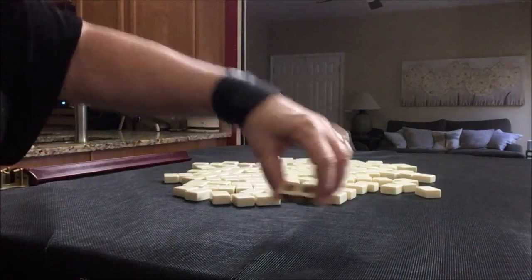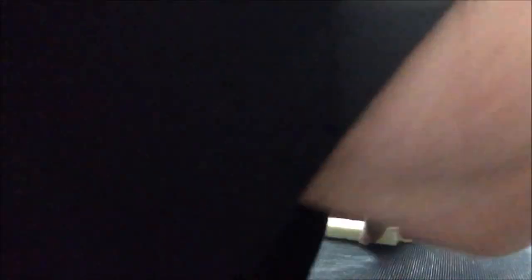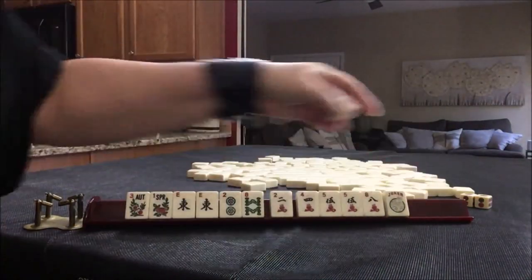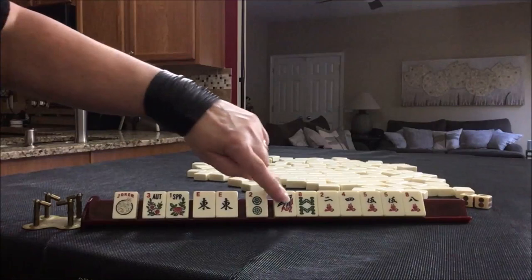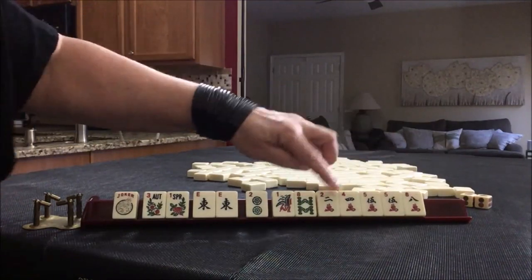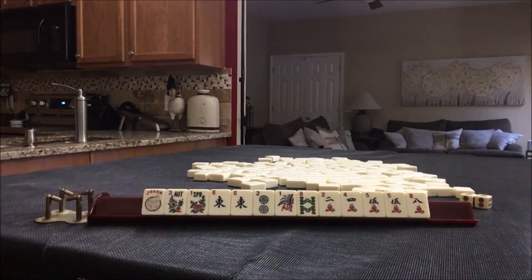I rolled a two, so we're going to be player two. We have: joker, flowers, pair east, two dot, one-eight in bams, two, four, five pair, eight in cracks. What would you play and what would be your first pass for these tiles?